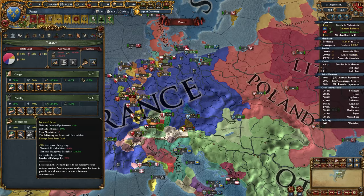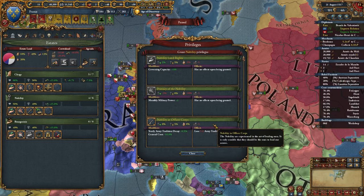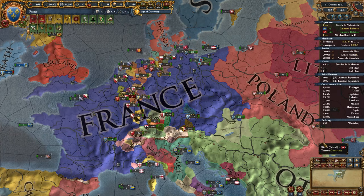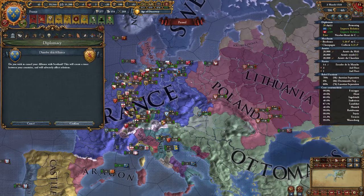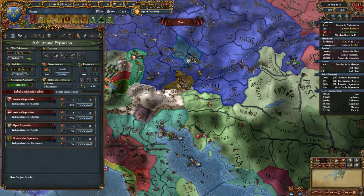I'm going to get rid of accruing levies now, because I want them to start losing crown land. They have 49% crown land, which is really quite high. For now we're just losing a lot of money with rooting out corruption, but we'll get there. We also need a solid trade node and to take over the English Channel - that's going to be huge for us financially. I'm going to break ties with Scotland, just because I have too many relations. Looks like the Ottomans are going to attack Austria.